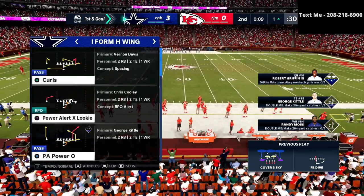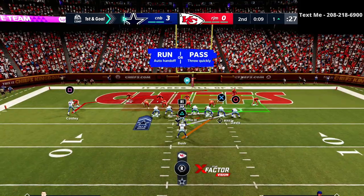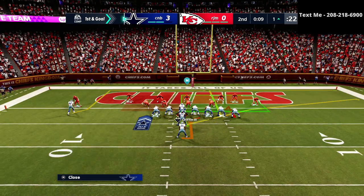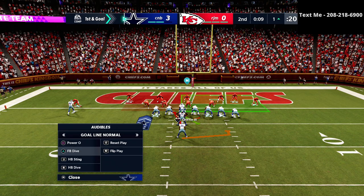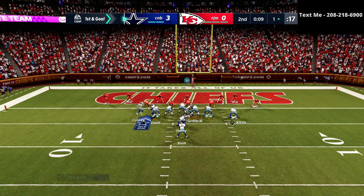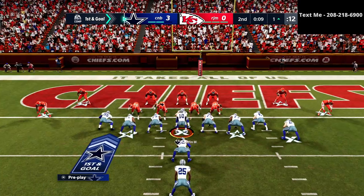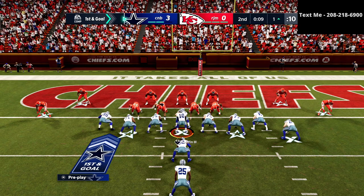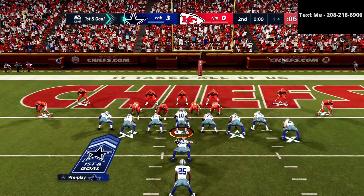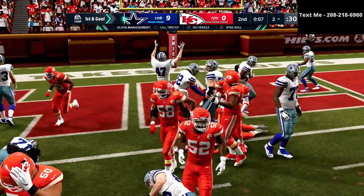It all starts with wanting to have a tight end out there — I've got three tight ends, one with an ability on him. I could easily shift and run a play action play to try to hit that. Based on his numbers, he's in a pretty balanced position, but if you notice his user is shifted just a little bit to the right, I'm going to go to the left side. And there we go — we're able to get in for a touchdown.